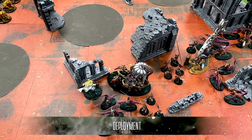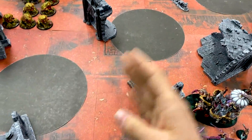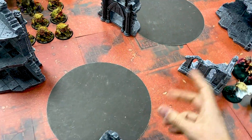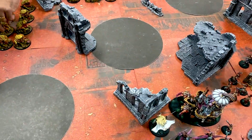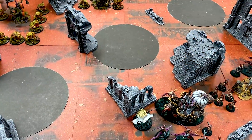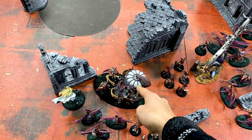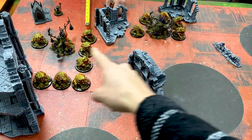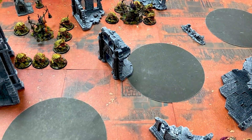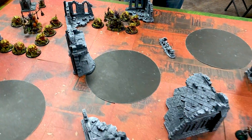The Hedonites will be facing off against the Nurgle in this mission. It's hold one objective to get points, hold two to get more points, and hold more than your opponent for even more points. Every turn you have to pick a secondary battle tactic to score mid-turn. We each have a grand strategy — mine is to keep Glutose alive, and Lionel's is to keep any of his little frogs or Nurglings alive. They do lots of mortal wounds when they charge, so it's going to be super dangerous.